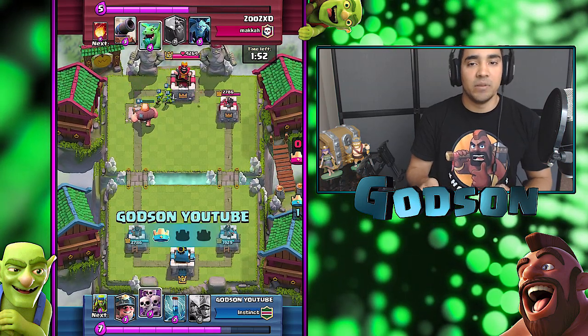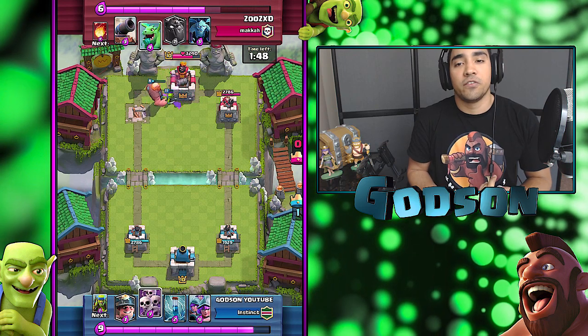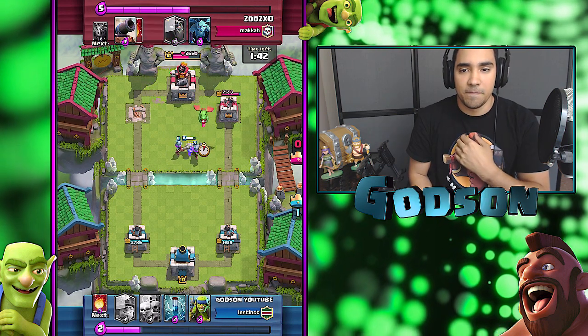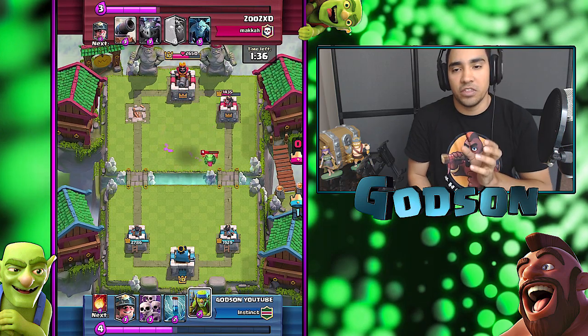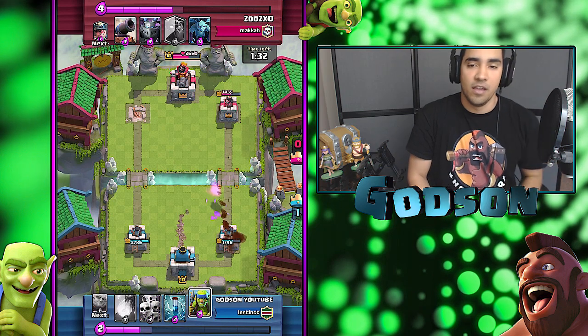Luckily he didn't have that — he has a Cannon, but my Goblins were able to shank that thing off. Now we're going for the King's Tower. Since he has that Lava Hound, I might as well just go for the King's Tower. His whole composition relies on a big push with his Meat Shield to get to my tower. So I'm just going to keep pushing on the other side.